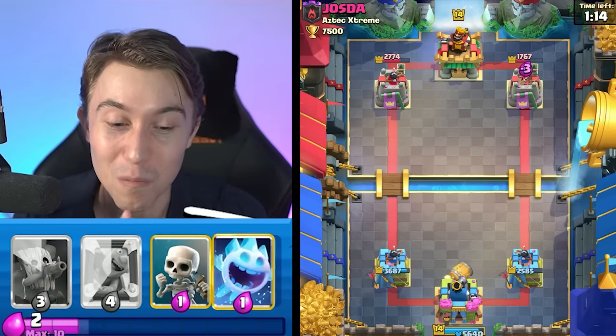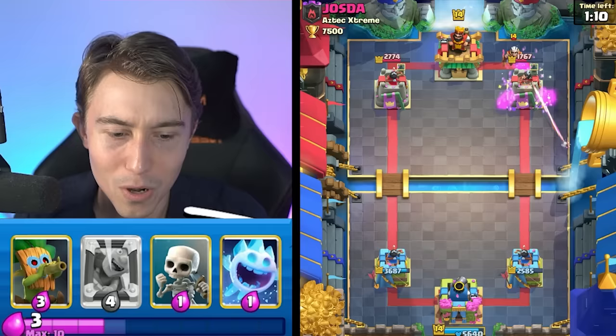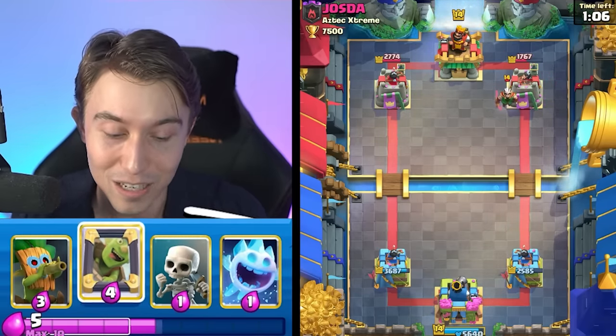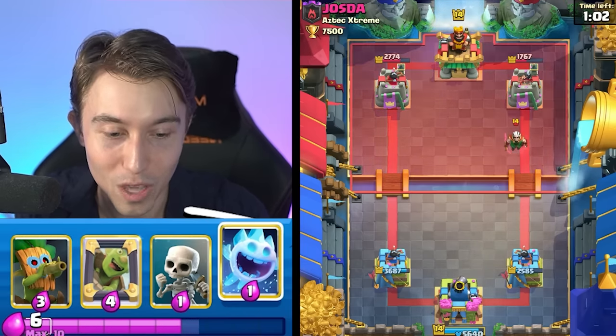Generally, when you've got Goblin Barrel and your opponent doesn't have Log in their deck, you just cycle Goblins like a madman — so that's what we're going to do. We're going to be the mean Goblin machine. Goblin Barrel is going to give us some nice damage. That was a pretty good Magic Archer alignment — he sniped two of the Goblins and then zapped immediately to shut that down. This guy is a very good player. I'm impressed by that level of gameplay.